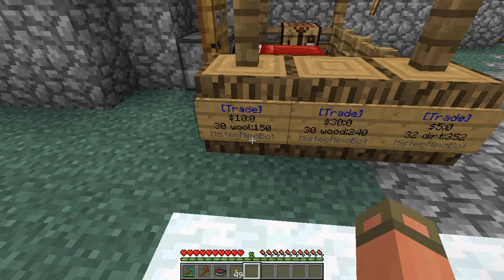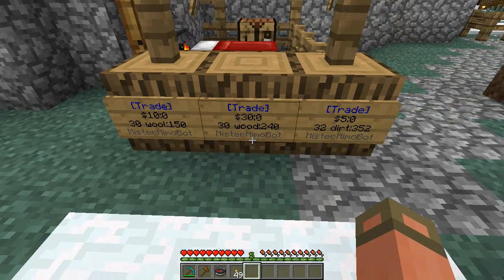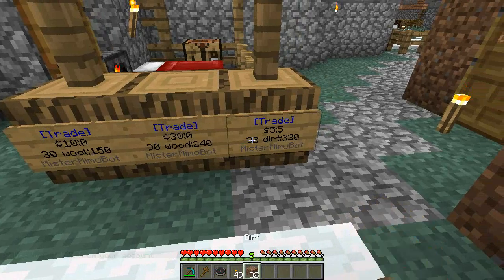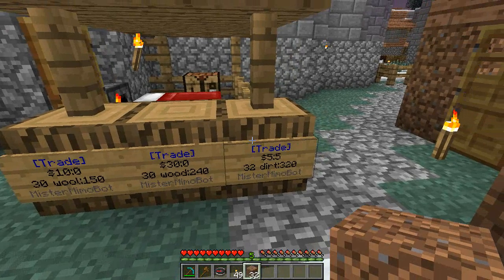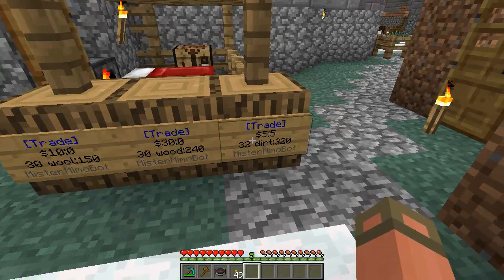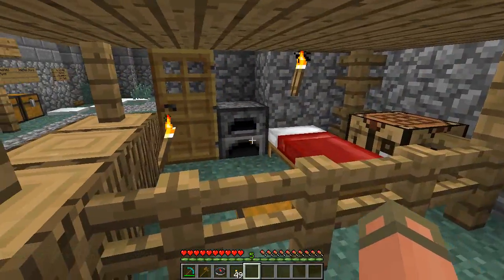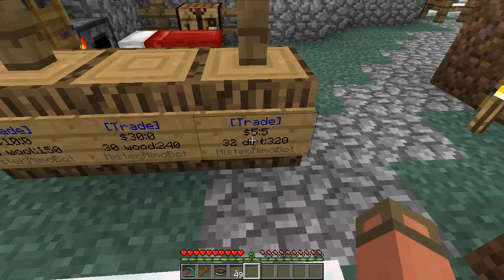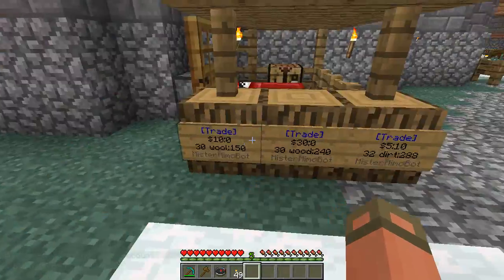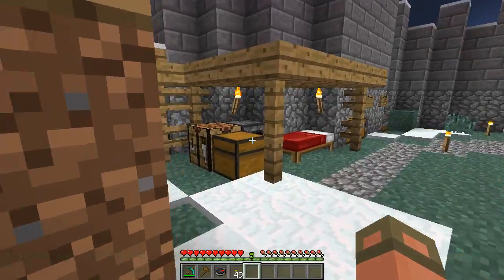He has a couple of trade signs over here — not bad. Ten bucks for 30 wool, and five dollars for some wool right there. Five dollars was taken from my account and I got half a stack of dirt — not bad. He has 320 dirt left. Let me spend another five bucks — yep, there you go. That's how much he has left. So I bought a stack of dirt.